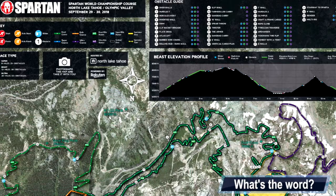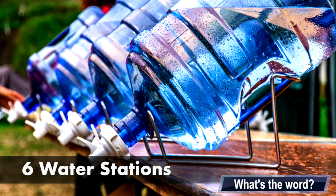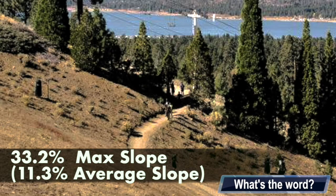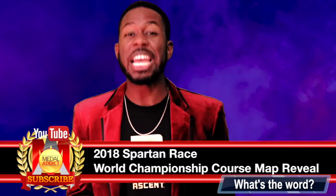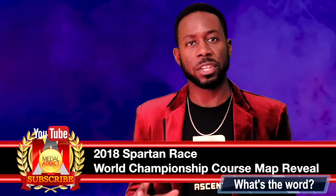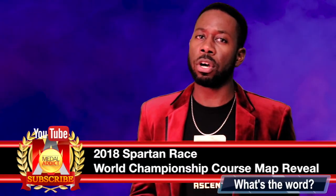The Tahoe course map is up for the Spartan Race World Championship happening in Olympic Valley. There are six water stations — six of them — with two requiring a hydration pack. The max slope is 33.2 percent, and on average it's 11.3 percent slope. They've officially released that it's going to be the Super, the Beast, as well as the Ultra Beast.